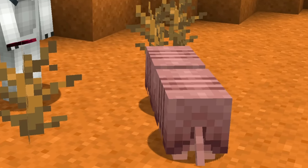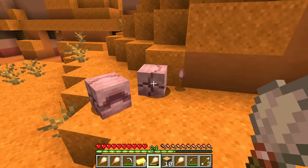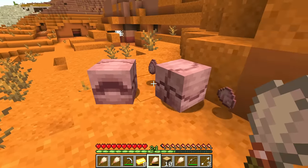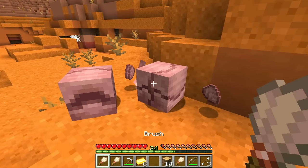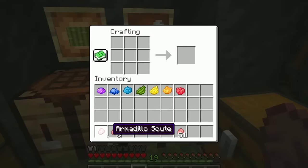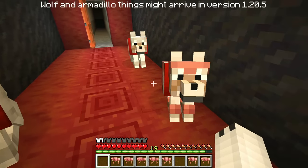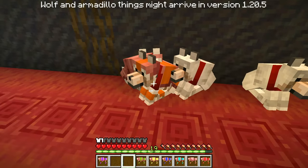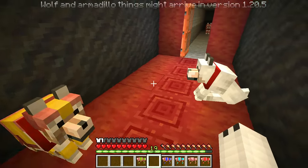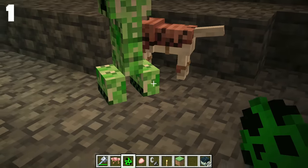But besides all this cuteness, this mob will be super useful. If you use the brush on it, you will get a new item called Armadillo Scute. After you collect enough, this item will be used to make armor for your wolf — something that the community has certainly been waiting for for years. And it is also possible to color the armor with dyes and make your wolves super beautiful. This wolf armor is so strong that it can withstand up to three creeper explosions.